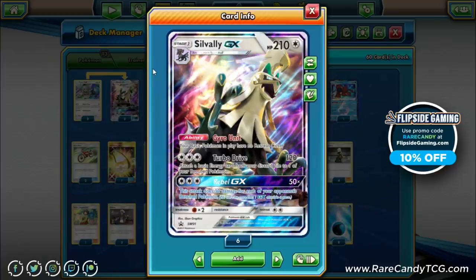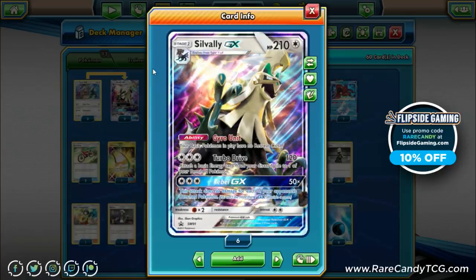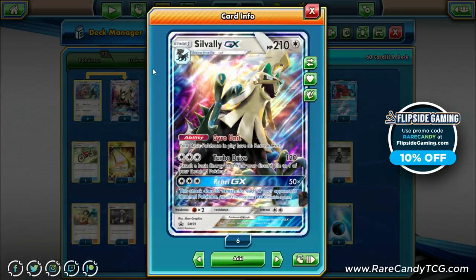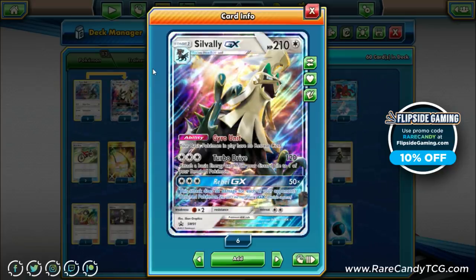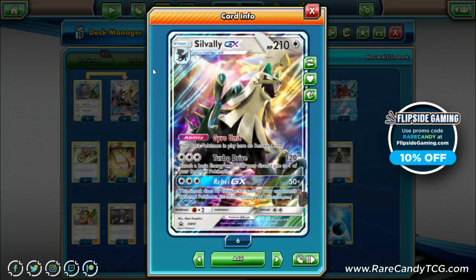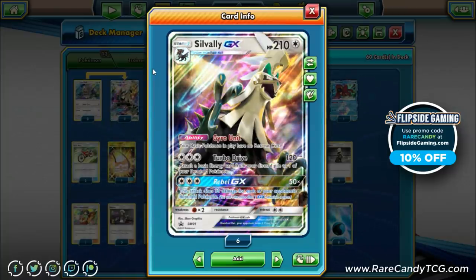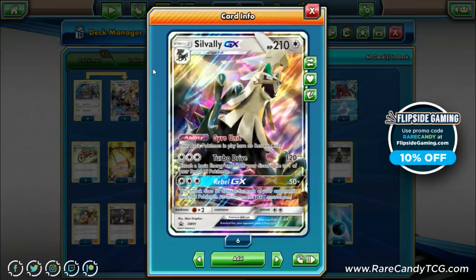We also have a GX attack for big one-hit knockouts. Rebel GX does 50 times the number of bench Pokémon our opponent has in play — similar to Dangerous Rogue GX on Lycanroc. So we're mainly going for the two-shot with Turbo Drive, but with memory cards and Rebel GX we do have ways of getting big knockouts as well. Silvalli has fighting weakness and zero retreat cost.